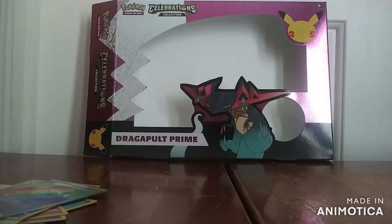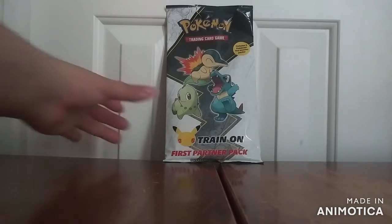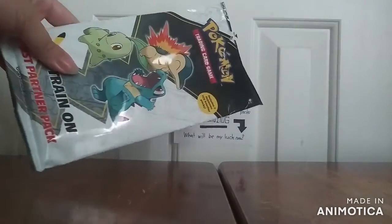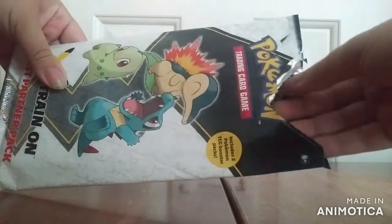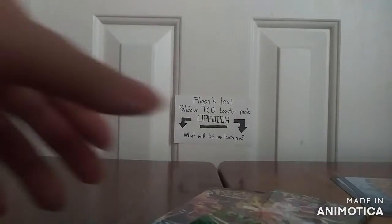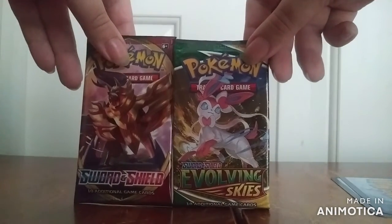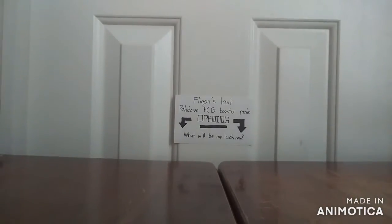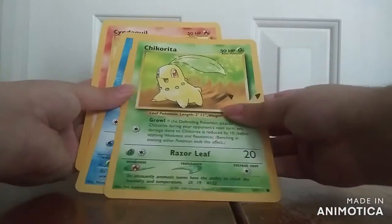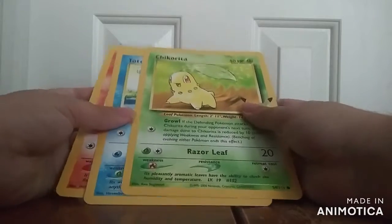Now onto this next pack. This one here is the First Partners Pack. There are many out there, but I only got to get the Johto packs — for Cyndaquil, Totodile, and Chikorita. I've already opened this so I already know the cards, even the Dragapult ones. You get two booster packs with the three specialized cards, but no Celebration packs. This one has Normal Sword and Shield and Evolving Skies as the ones you're getting, and of course the typical Jumbo cards of Cyndaquil, Totodile, and Chikorita, and all the others too.